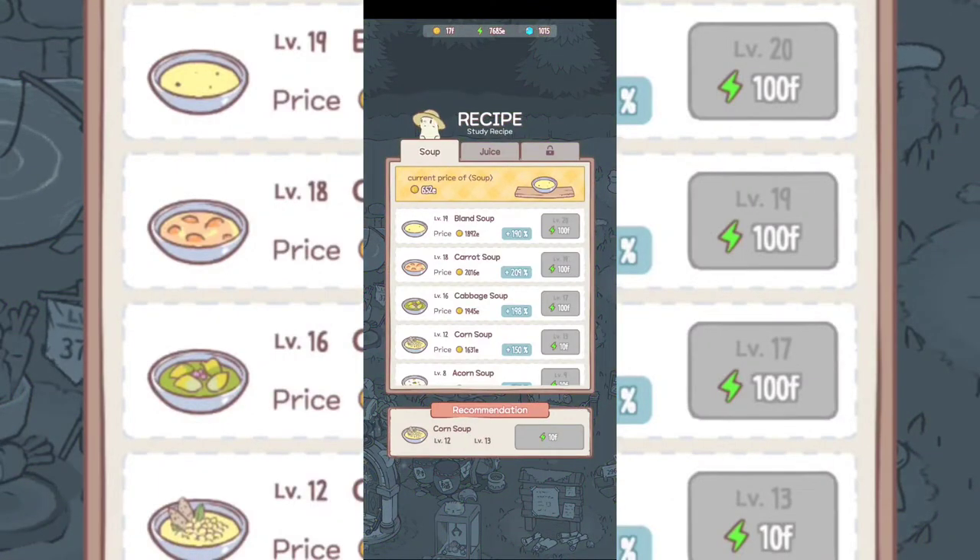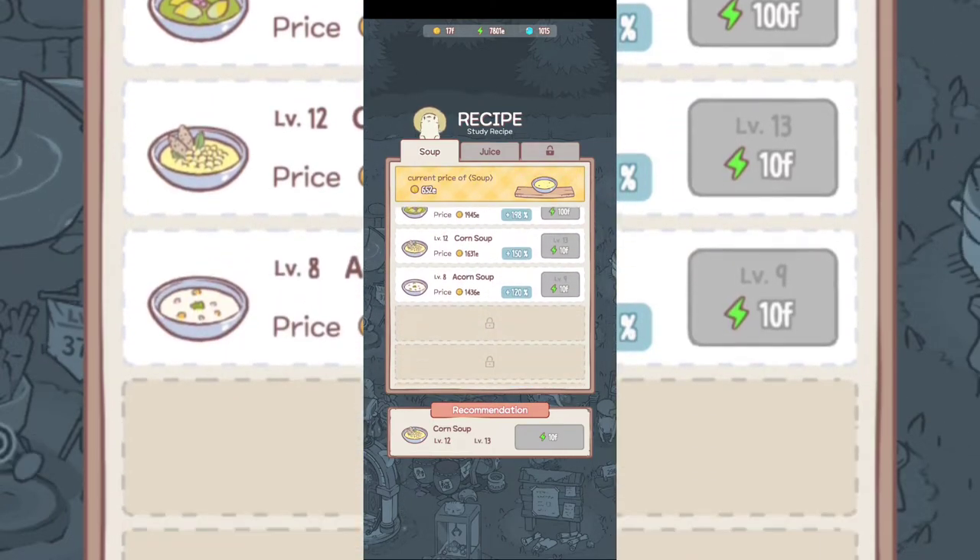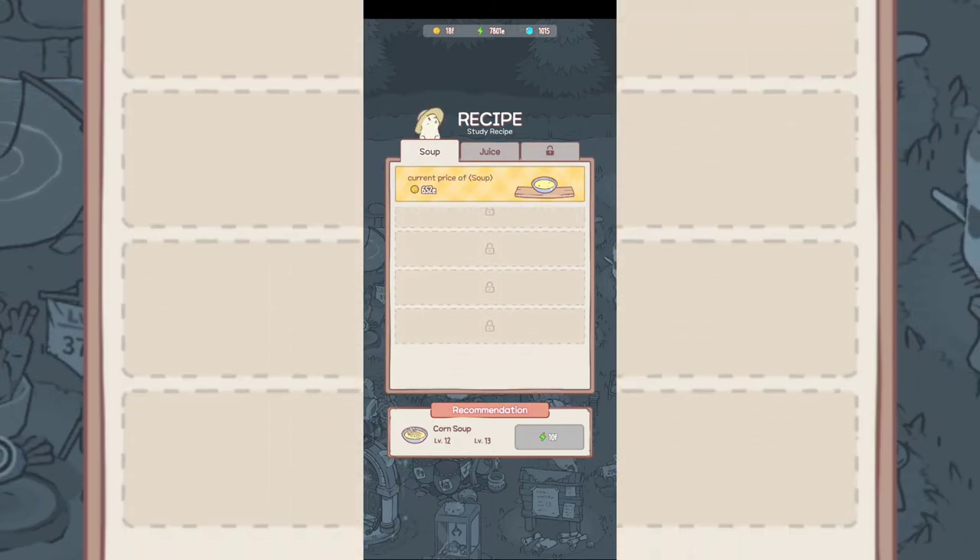You're gonna have a recipe book over here — soup, bland soup, carrot soup, cabbage soup, corn soup, acorn soup, and a lot more soups to go.